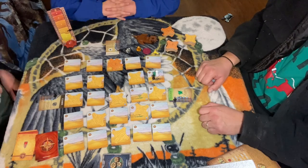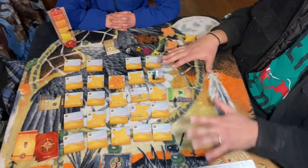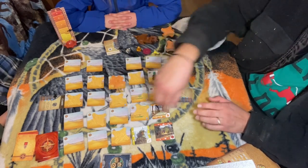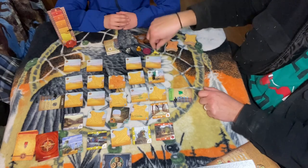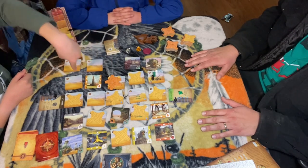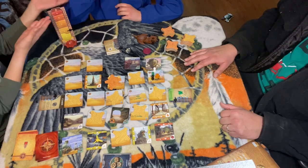If the storm is ever on the outside of the board and a storm card would make it move out of that space, nothing happens — your team is safe temporarily. As tiles are excavated, you'll see pictures of gears with arrows pointing up/down or left/right. Once you find two tiles with the same gear, follow the arrows — wherever they cross is where the gear goes. In this case, one points up and down, one is above it, so you follow them to their intersection.